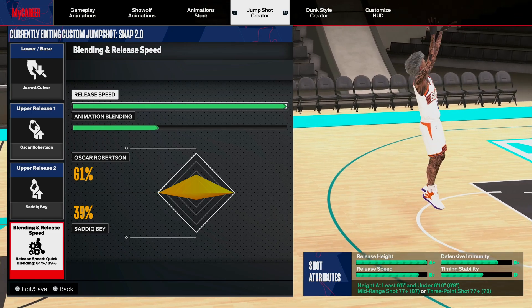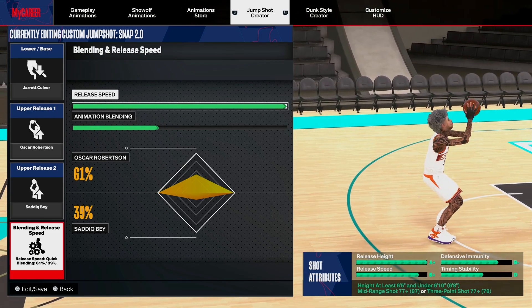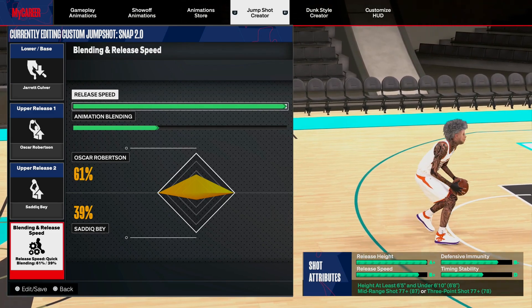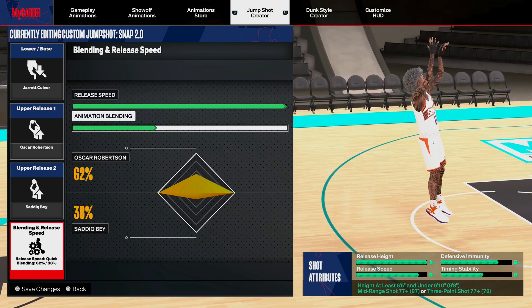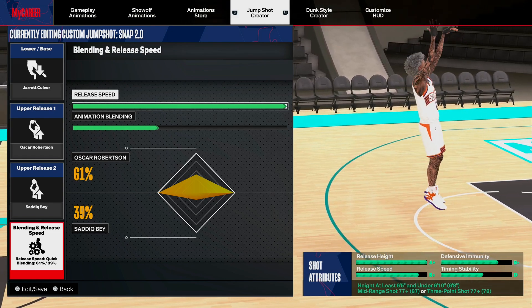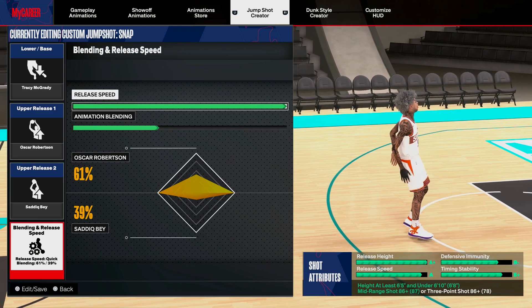This jump shot is literally T-Mac for low three balls. And since all my builds got a low three ball, I'll be rocking this on my post scorer and my main 6'8. Sometimes it's my main jump shot that I love — it's just so perfect to me. Try this jump shot out. If you don't like it, don't use it. You can use whatever releases you want. You don't have to use the releases I use. These are the releases I just use on all my builds. Don't worry about the speed — it feels the exact same. When it comes to jump shots, I don't cap about nothing. I be giving y'all boys 100% the real sauce.